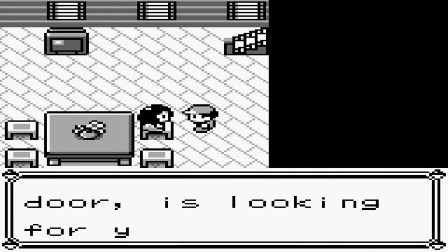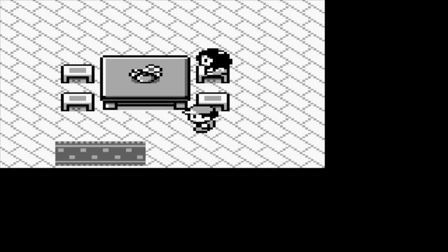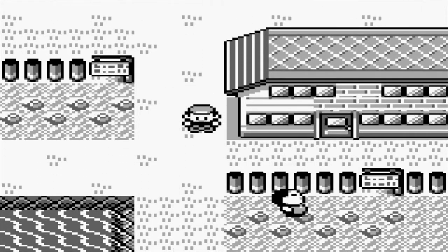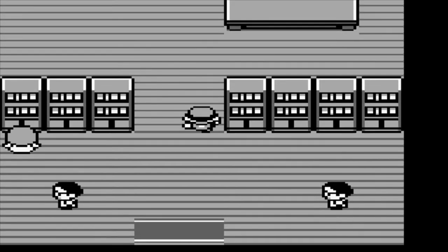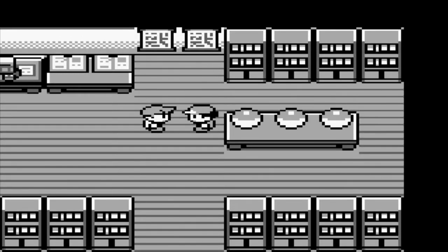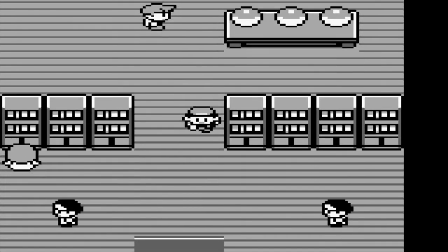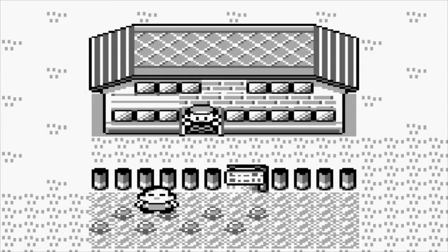Mom learns everything she knows from TV. Let's go check Oak's lab. I'm going to have to resist the urge to just speed run everything — that speed-up button is very hazardous for me. Oak's not here. Dix is, though. I'll have to go find him. I bet he's in the long grass.